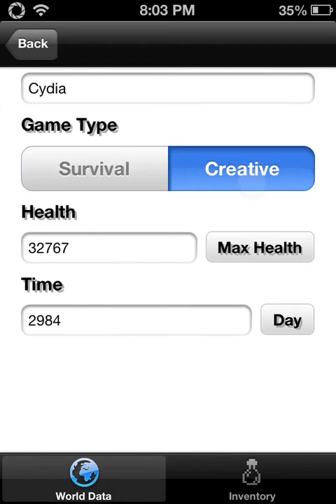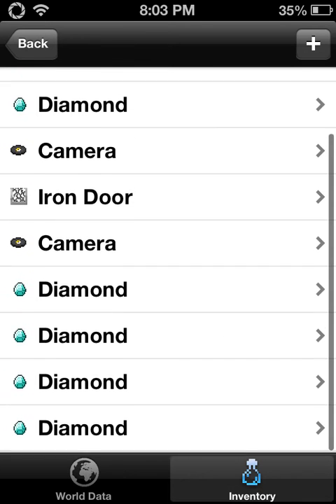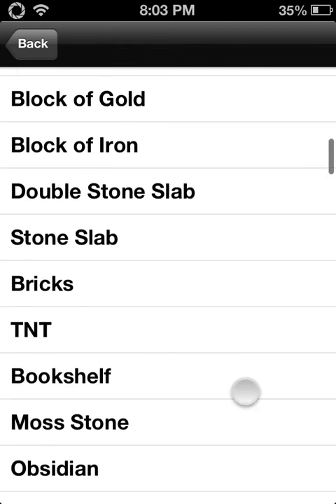I'm gonna open that up, and you can put it to Survival or Creative. You can get, like, a ton of health. I'm not sure what 'day' does, so it's just useless, I think — I think it changes what time of day it is. If you press that plus button right there, it will add 255 diamonds. If you don't want diamonds, you can choose whatever block you want.